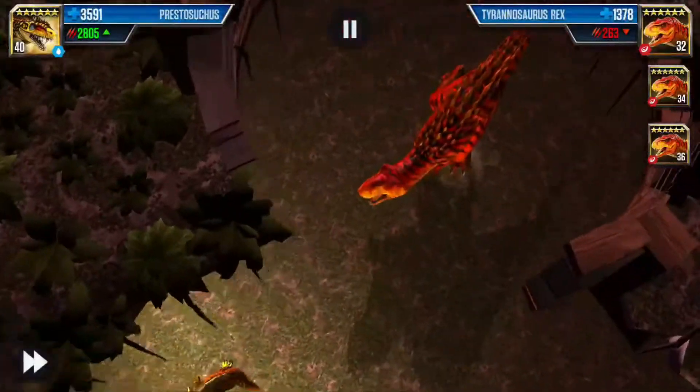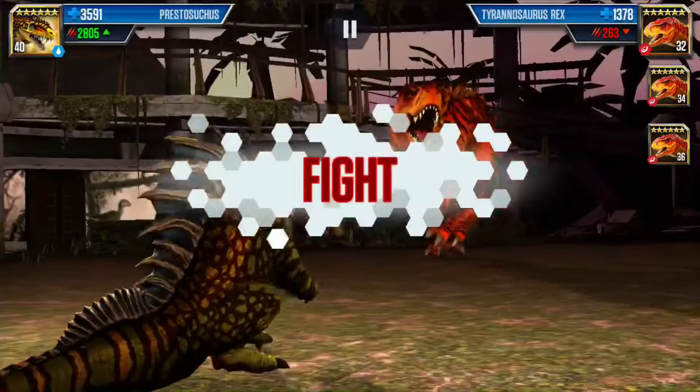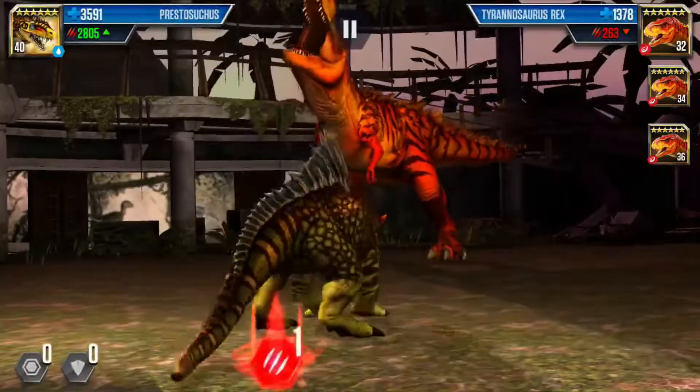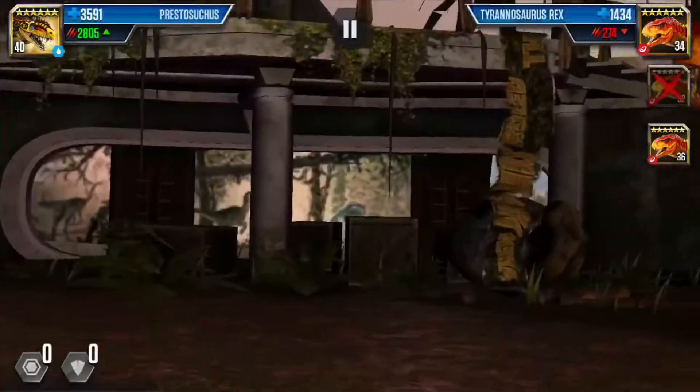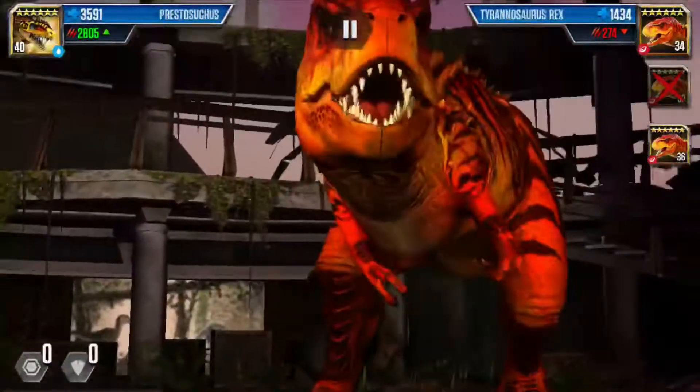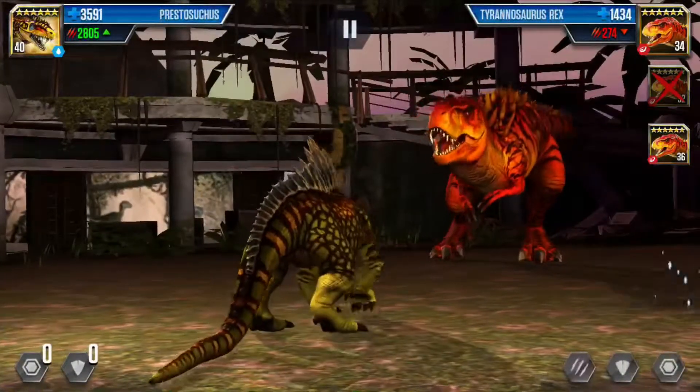I've actually sped up my Cerazinosaurus. I have a level 30 now — why didn't I speed him? I sped up the other three of them. I had an incubator. So we could put some nice legendaries in. Well, I already put legendaries in — I put the three T-Rexes in. I think that's good enough right now, three T-Rexes.